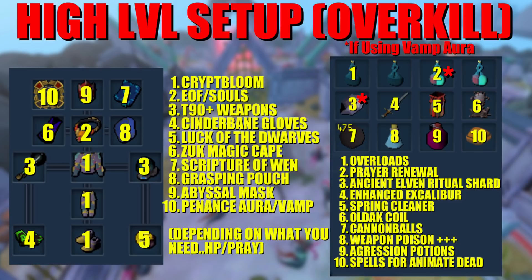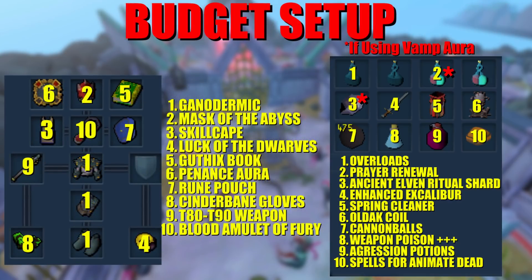For the budget setup, use Ganodermic armor with Animate Dead — three pieces, very cheap. Also the Abyssal Mask, a skill cape, Luck of the Dwarves or whatever ring you have, an illuminated Book of Balance or Guthix's Book, penance aura, Cinderbane Gloves, and a rune pouch. For the weapon, I tested a tier 80 and a tier 88 Superior Zuriel's Staff and both worked well, so I'd recommend tier 80 to tier 90. I used a Blood Amulet of Fury since Amulet of Souls is expensive, and I'll note during each creature section whether you need to upgrade it.